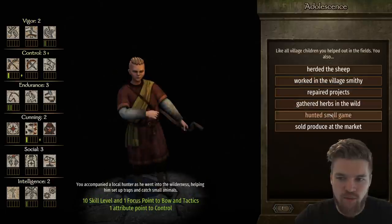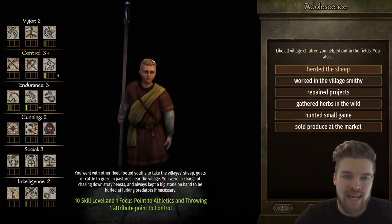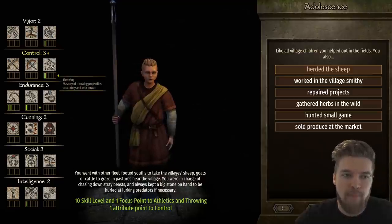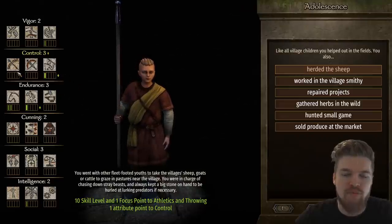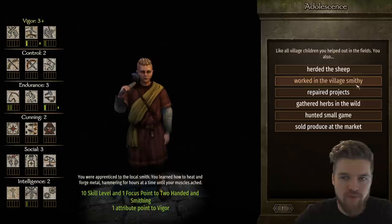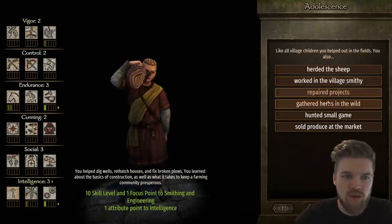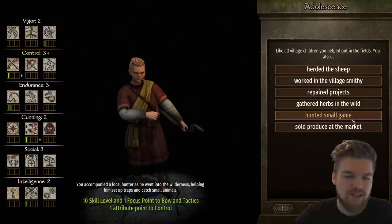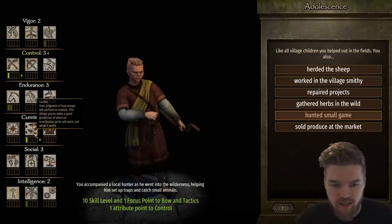During adolescence, hunting small game gives +1 archery and +1 tactics — tactics is very useful late game for commanding your army. Be careful with your choices: herding sheep gives +1 throwing and +1 athletics, but if you're planning to use a bow, throwing is a complete waste. Repairing the village smithy gives two-handed skill, but if you just plan to loot weapons from enemies, that's also wasted. Be efficient.